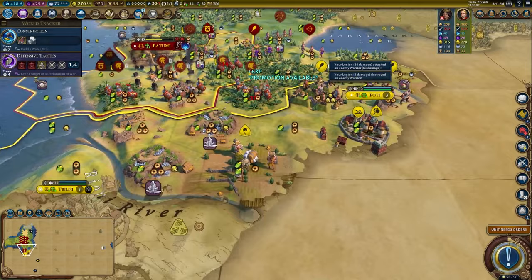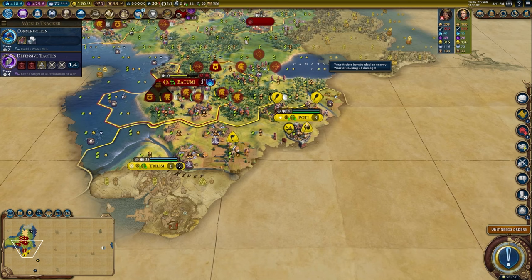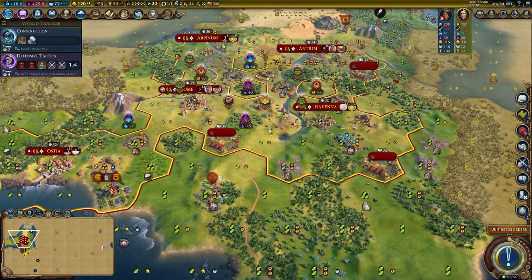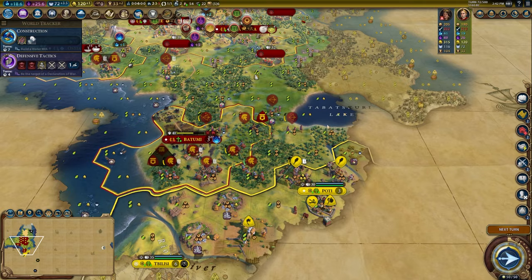Is that a settler? Oh Tamar, don't tempt me. Between the capital and Podi I need to decide which city to go for. I'm going for this city because I need a boat to siege the capital, so this city should be a lot easier to take. Take one city at a time — don't split your military into multiple different fronts. It just reduces the effectiveness of your army. You might lose some units and then you are losing your momentum.